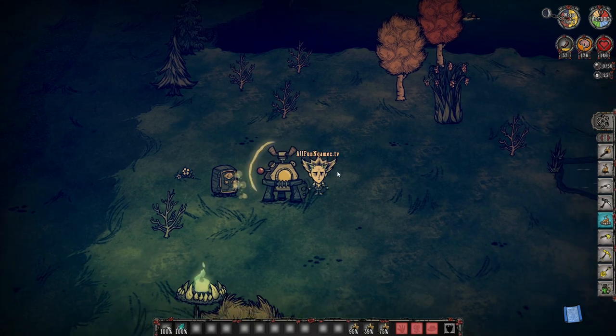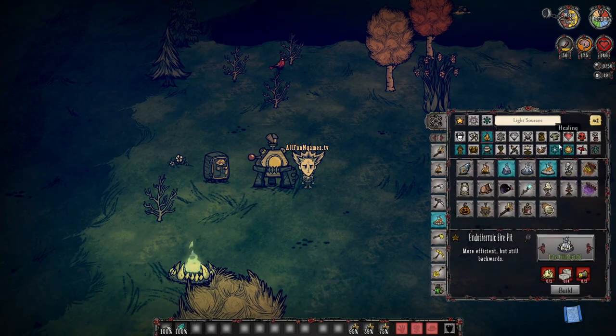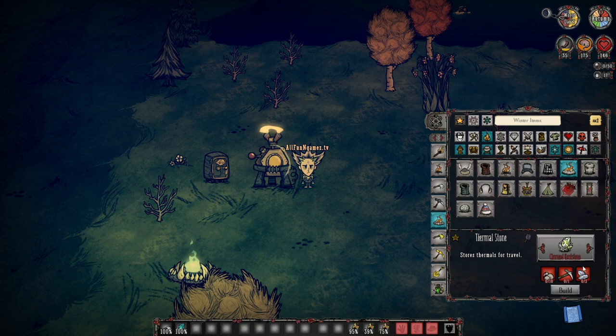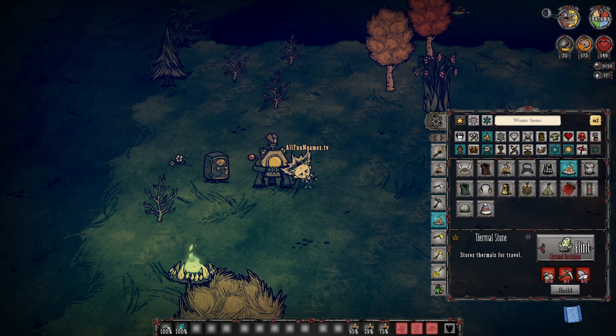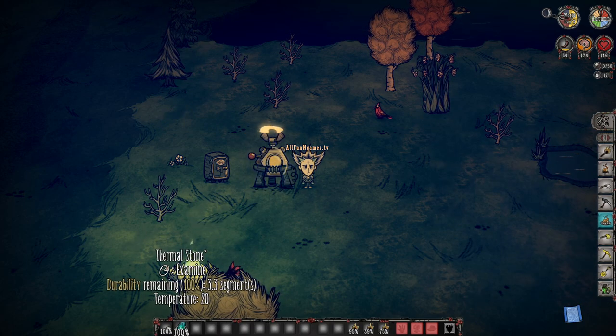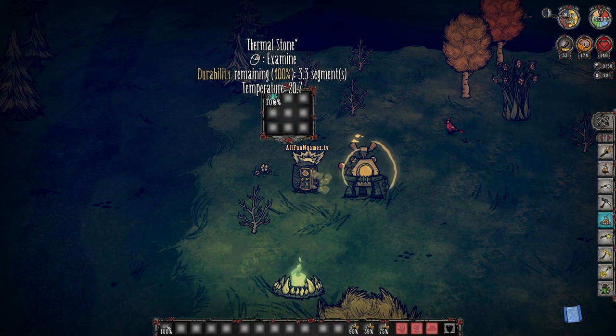I want to travel around, so it's summertime and I've decided to grab my Thermal Stone out of the fridge. If you don't remember how to make a Thermal Stone, you can go to my previous guide where I showcase step-by-step on how to survive during summertime. But essentially, you're going to be needing 10 rocks, a pickaxe, and some flint, and your alchemy machine. Once you decide to make your Thermal Stone, plop it in the fridge, wait until it gets to a nice cool temperature, and then you're ready to go.